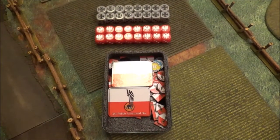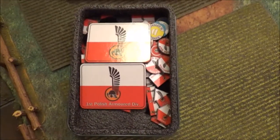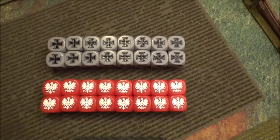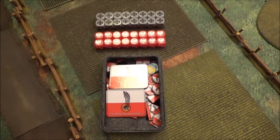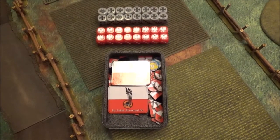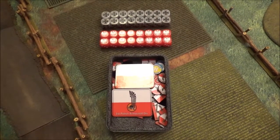Definitely worth checking out. The set combined is about 30 bucks for the dice and tin, and then 30 bucks for the tokens. If you're just doing the dice individually, they're priced on the Dice of War site — usually around 15 to 20 bucks depending on what you're getting. Both are really, really good products and they're worth the money. Thanks for watching, leave some comments, like, subscribe, and I'll catch you guys later.